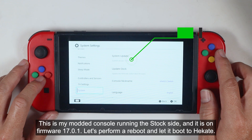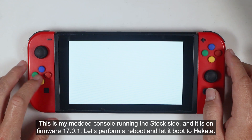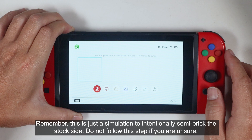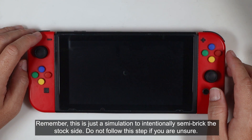This is my modded console running on the stock side and it is on firmware 17.0.1. Let's perform a reboot and let it boot to Hekate. Remember, this is just a simulation to intentionally semi-break the stock side. Do not follow this step if you are unsure.